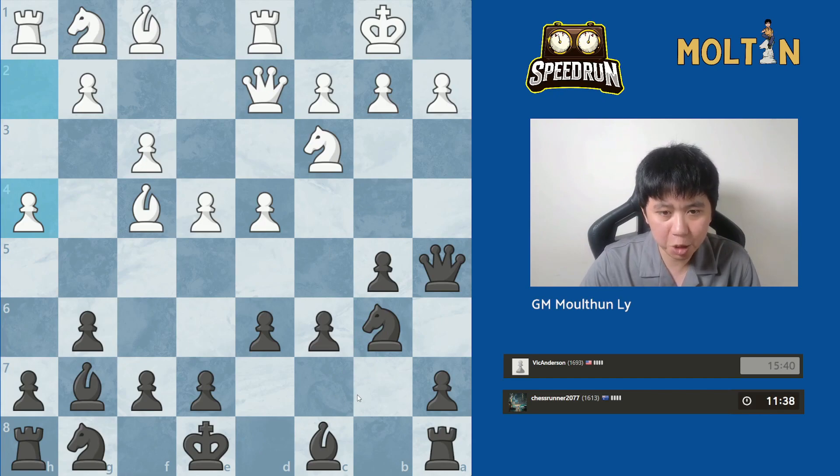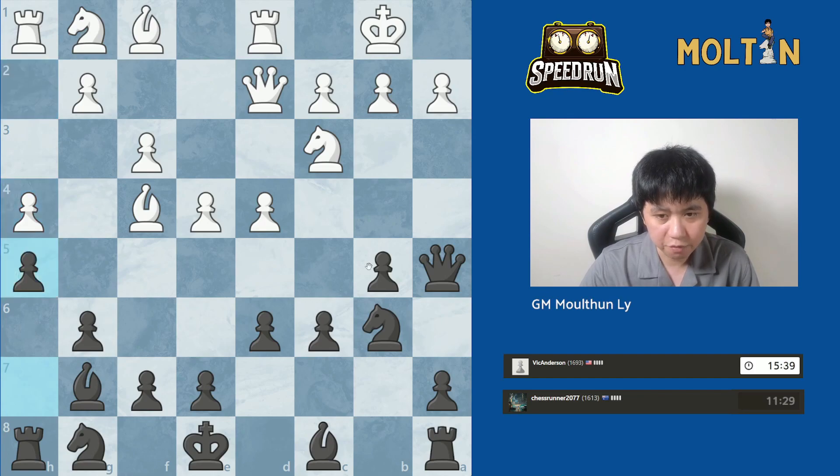So he's opted for h4. The typical response to h4 is just to go h5 and slow everything down on the kingside, and that's probably what I'm going to do in this position, because I think allowing h5 to push is probably a bit too much. Let's go h5.